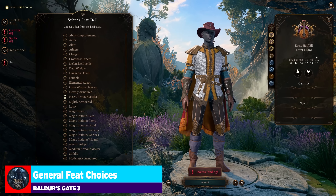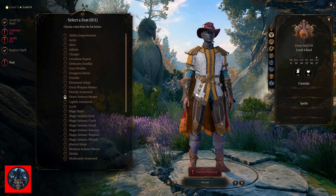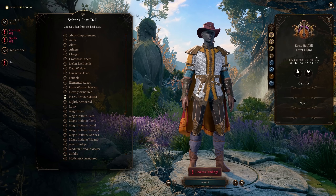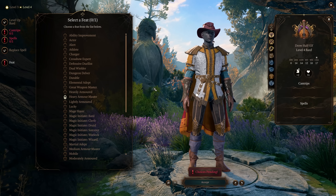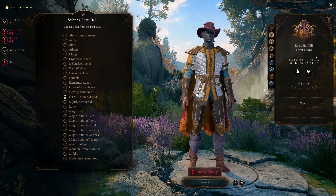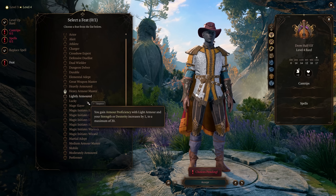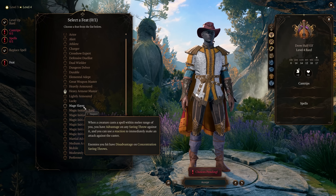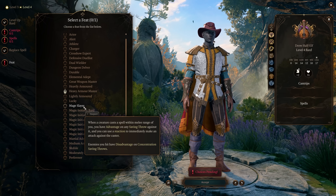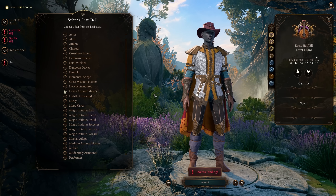Let's kick off with the general ability feats, meaning they really apply to pretty much all classes regardless of your role — melee, ranged, or spellcasting. Any feat I don't talk about in this video, it's not because I'm dismissing it — it's just that these are the ones I want to focus on because they are particularly good. If you want to do something like Mage Slayer, go ahead. Your character's not going to become useless. These are just the ones that really stand out as being particularly good.